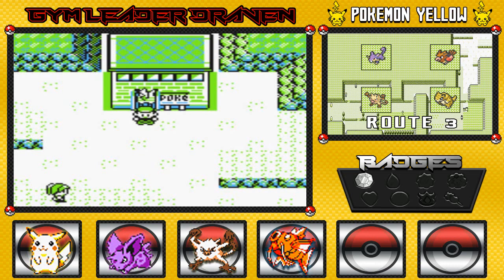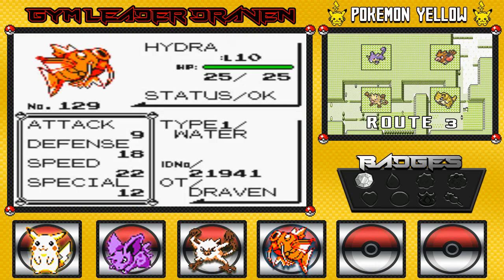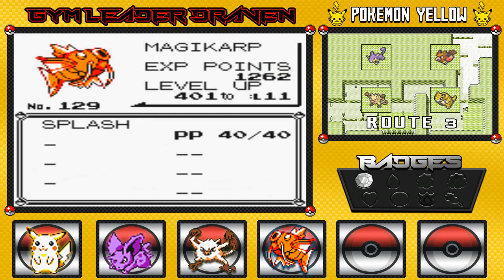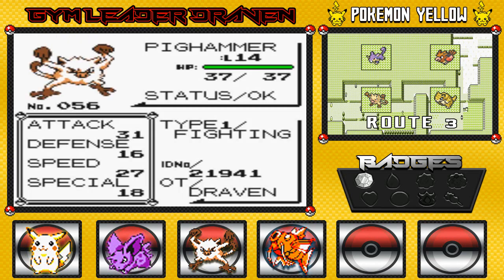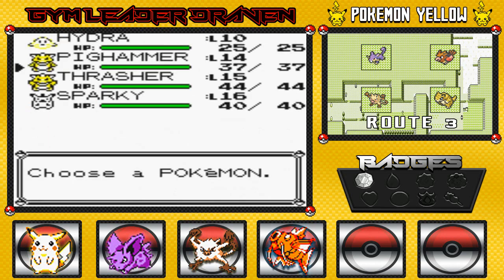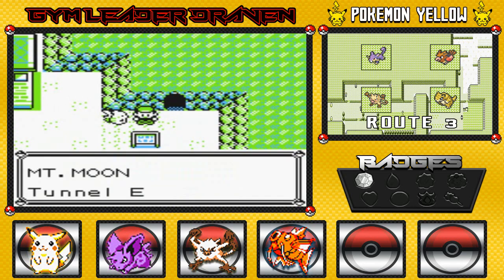Yes, it is part 7. We are finally here in front of Mount Moon and we're about to go in — it's going to be a nice episode. Now, offscreen we did a little bit of training. We got Hydra up to level 10, but it was an adventure training this guy since he still has no attack until level 15 for his first move. I also trained up Pig Hammer a little, didn't learn any new moves.